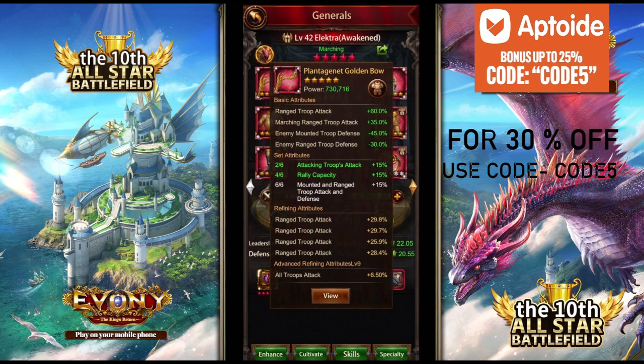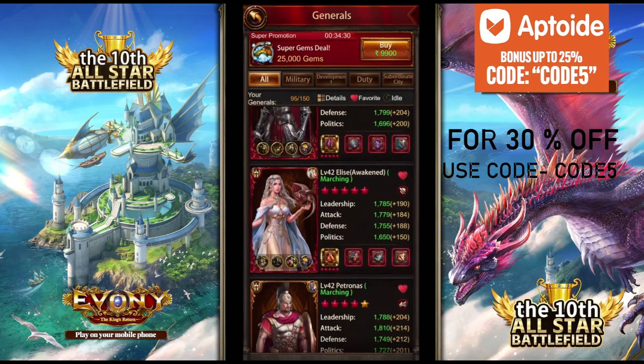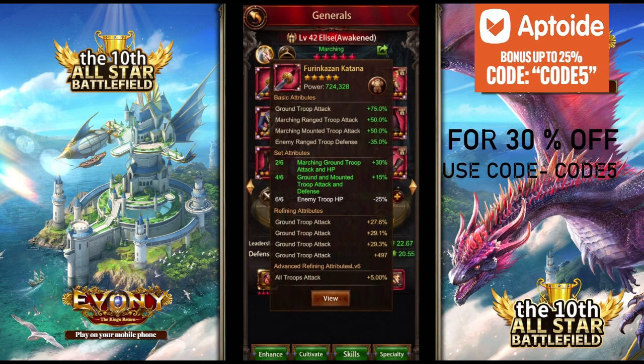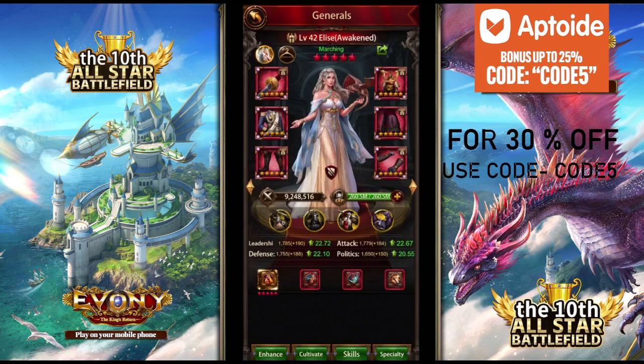Honestly, it's a gem grab. I spent like 5 million gems to get some of my equipment to all gold, and I messed up my ground general too. I accidentally pressed on a refine and all my refines were messed up, so I had to redo my ground general. But I'll try to get the fourth refine percentage as well, since I don't need flat stats on my attacking general right now.